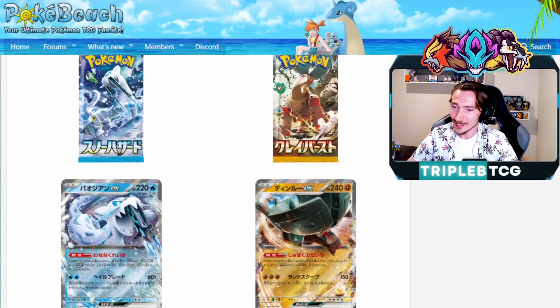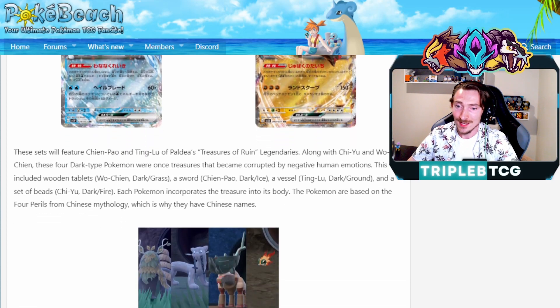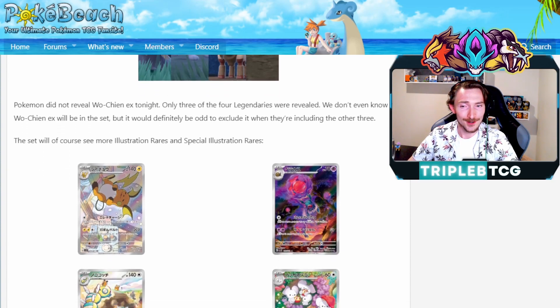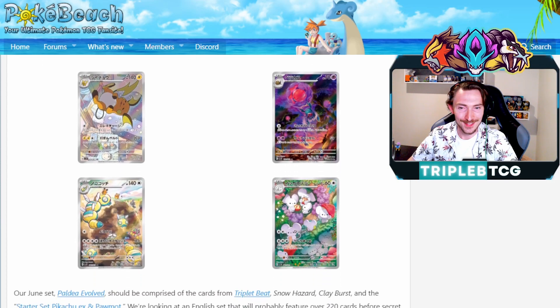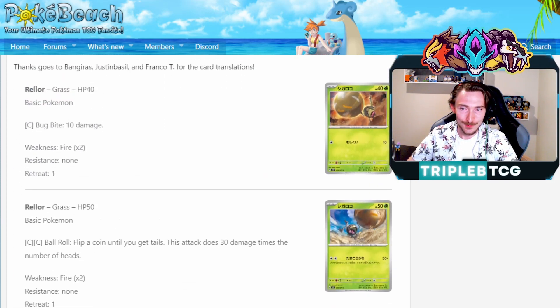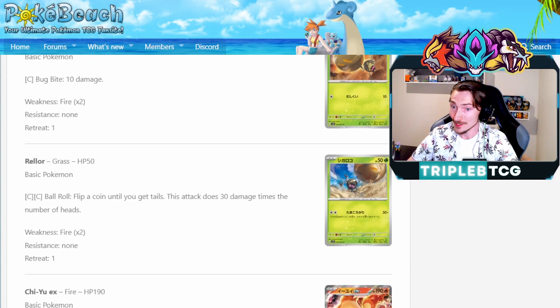These sets are going to likely be included in our June set, but it's nice to have a bit of a sneak peek. We're also seeing some trainer gallery cards — a cheeky little Raichu, very excited for that one. Then you're going to be seeing some filler cards as well, like the Rellor with 40 HP that does 10 damage for a colorless energy — likely just going to go in your bulk.